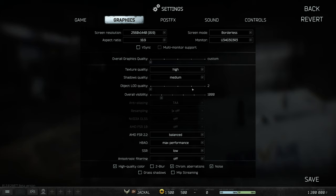Shadows quality, HBAO, and SSR are three options you should be lowering for more performance, unless you're CPU-limited — in which case raising them can actually give you better performance by putting more load on your graphics card. Shadows quality — I wouldn't recommend low, as that may remove player shadows. Medium is a good place if you're not CPU-bound.